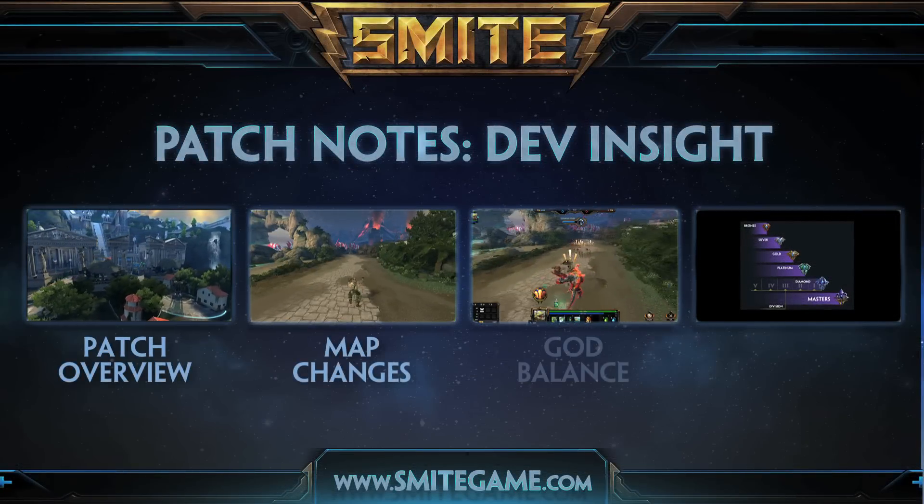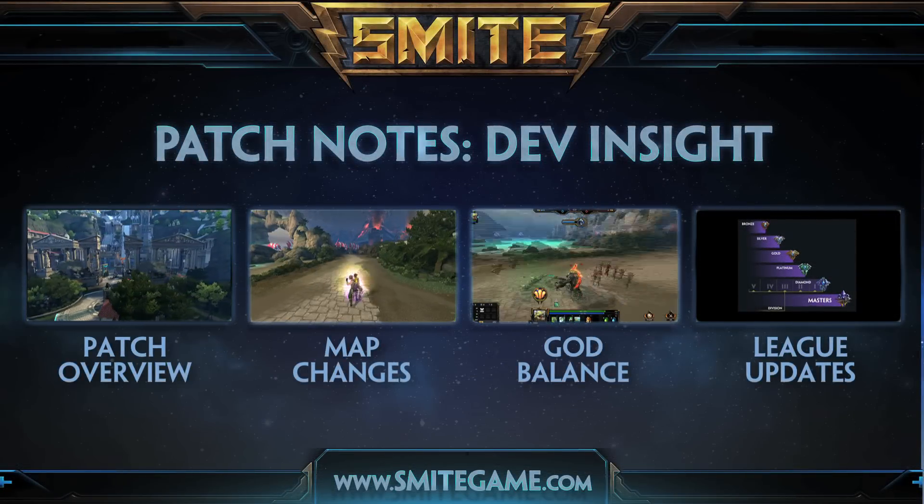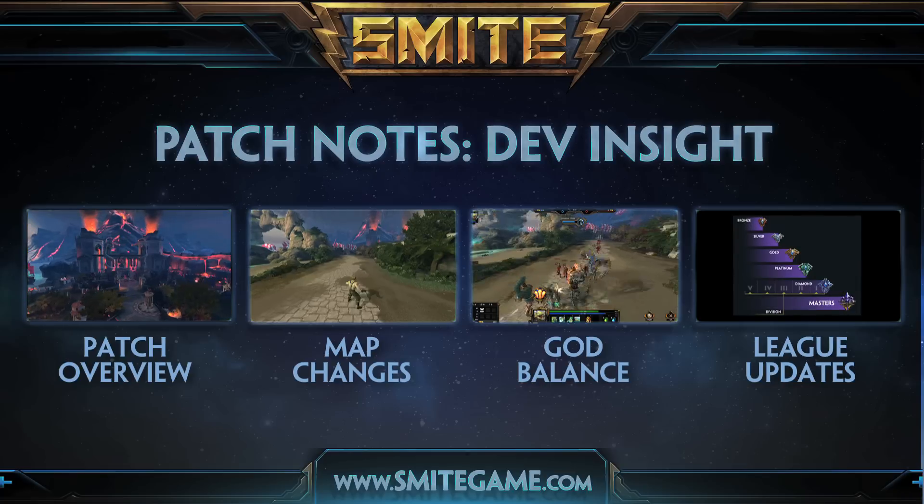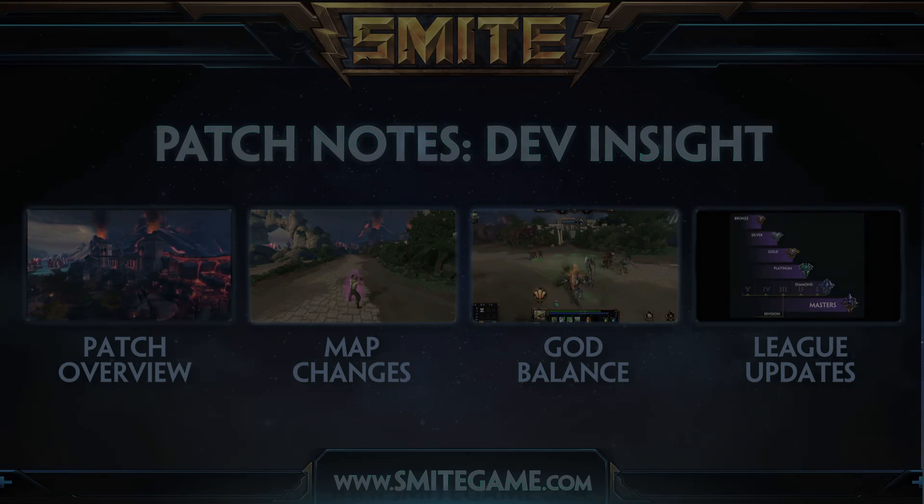Overall, similar to the map and god changes, the big focus for season two items is diversity of builds — allowing more options especially through the early stages of the game, and ensuring that building the right item at the right time can change the course of a match. Thank you for joining us, and if you want to see more about what's coming in this patch, click on any of the annotations to see the full panel breakdown.